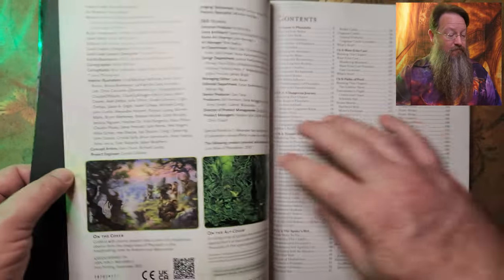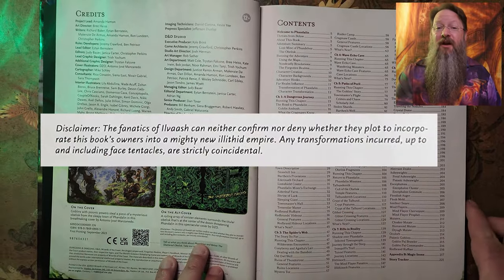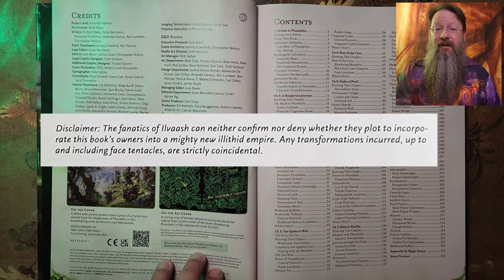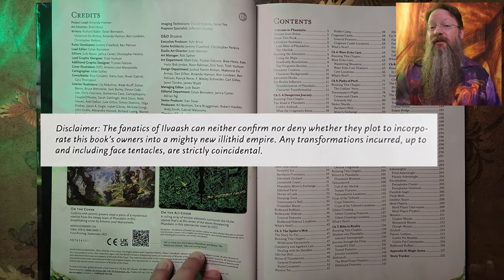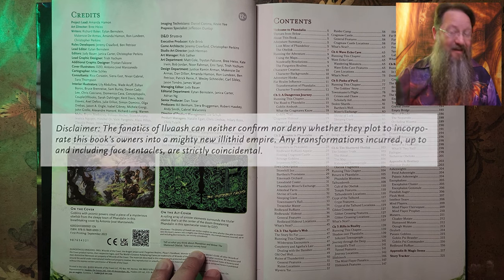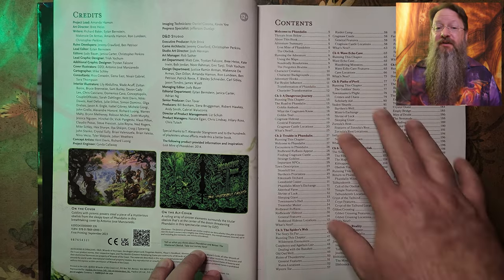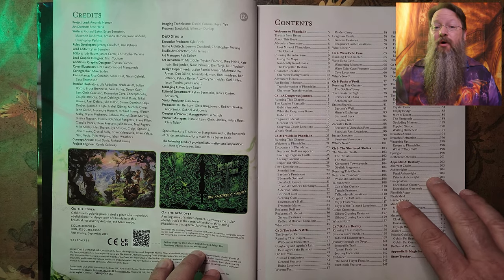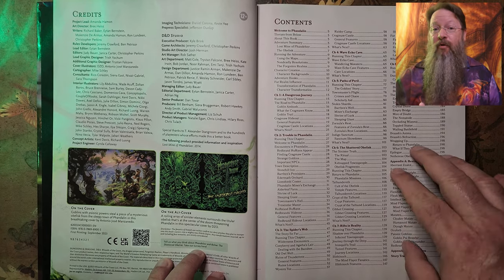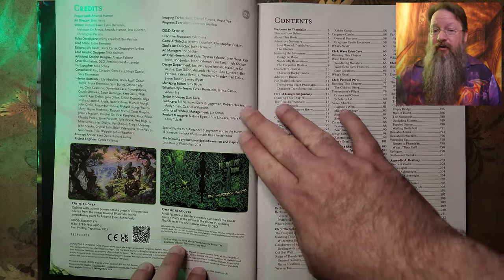First up is the disclaimer. It reads: the fanatics of Ilvash can neither confirm nor deny whether they plot to incorporate this book's owners into a mighty new Illithid Empire. Any transformations incurred, up to and including face tentacles, are strictly coincidental. And my own disclaimer — I'm simply thumbing through this book, so any obvious mistakes made in the video are purely that, mistakes on my part and not intentional. As for the book's disclaimer about Illithids — now whatever could that mean?